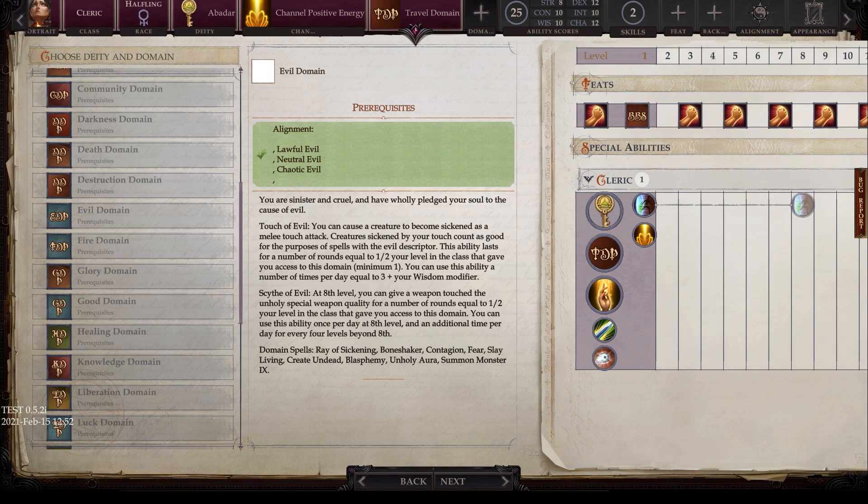Next we have the evil domain. You have wholly pledged your soul to the cause of evil. Touch of evil is a melee touch attack causing creatures to become sickened — and creatures sickened by your touch count as good for the purpose of spells with the evil descriptor. The ability lasts for rounds equal to half your class level, usable three plus your wisdom modifier times per day. At eighth level, scythe of evil gives a touched weapon the unholy special weapon quality for rounds equal to half your class level. Domain spells include ray of sickening, bone shaker, contagion, fear, slay living, create undead, blasphemy, unholy aura, and summon monster 9.